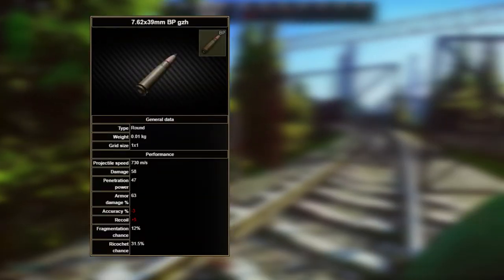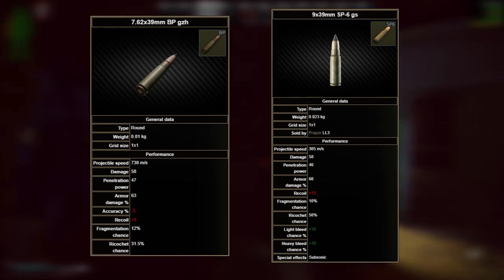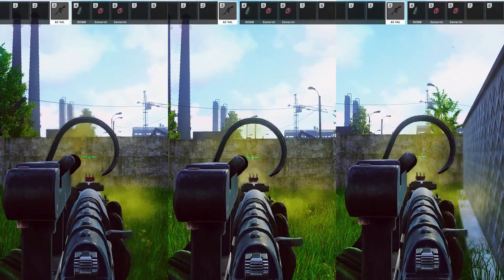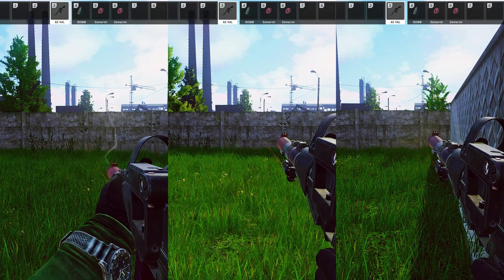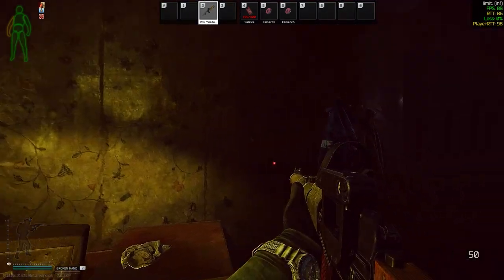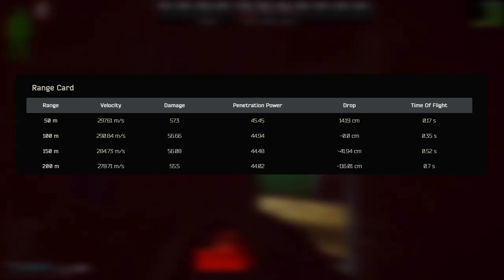Starting with the biggest elephant: 7.62 BP. SP6 isn't questlocked and has practically the same stats as 7.62 BP. However, the downside is that no matter how you build the gun, you won't be able to full-auto laser midrange. Full auto is only usable at point blank to close ranges — down to hallway and resort is the max. Stats-wise, you can single-fire 2-tap class 4 pretty much all the way down to 200 meters. The drop is what's stopping you.